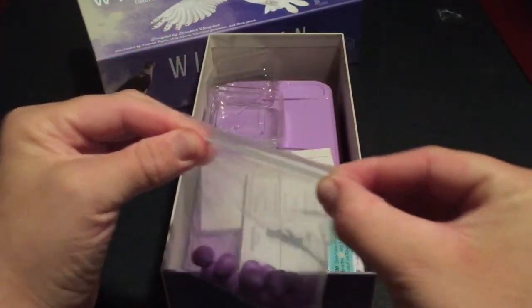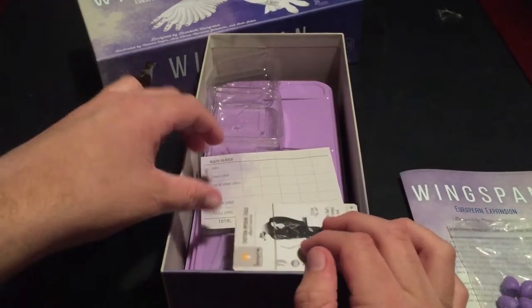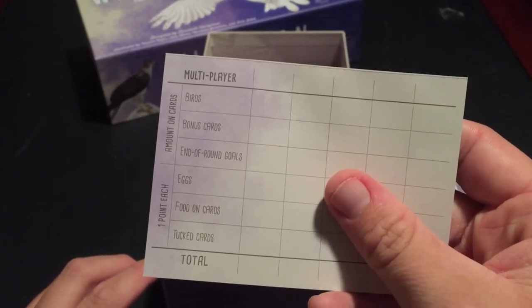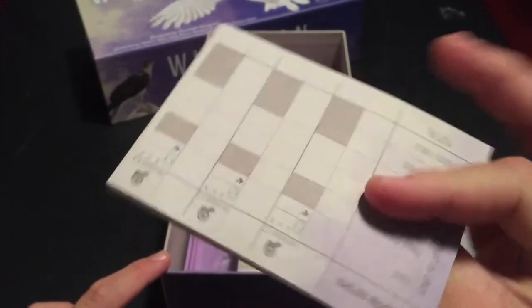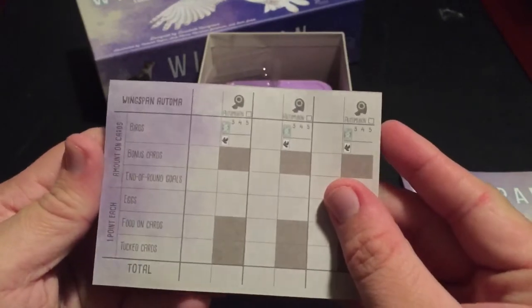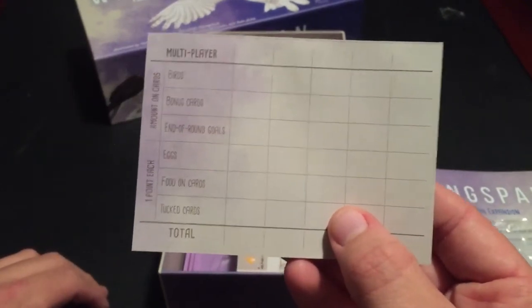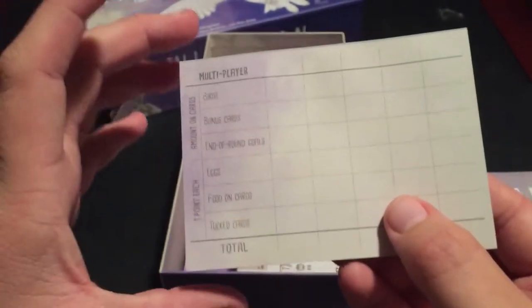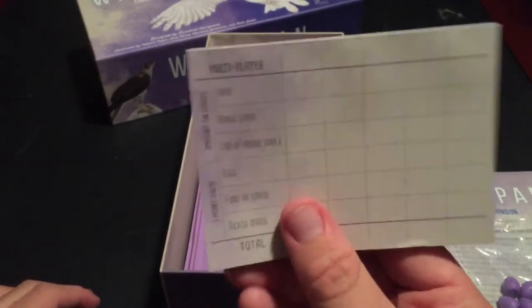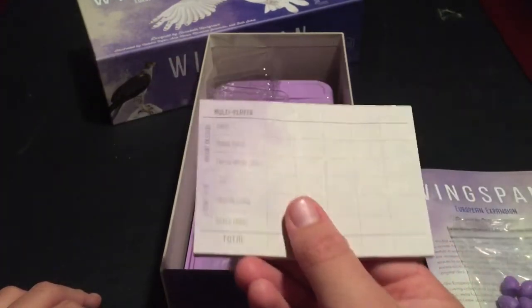I didn't really look at any reviews for this expansion, so this will be all new stuff for me. Here's our score pad — it looks pretty much the same as the original score pad. So unless they just figured you might want some more of these, at least that means I've got lots more notepad paper to work with. I won't be printing any of these off anytime soon because I'll still have this copy.